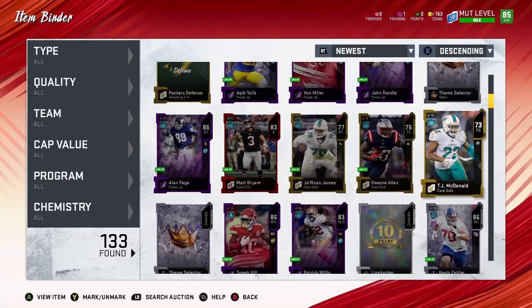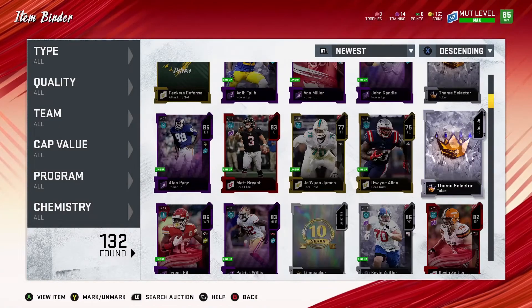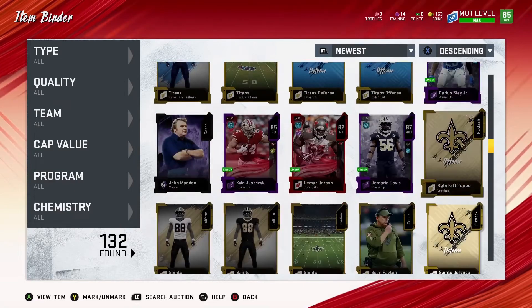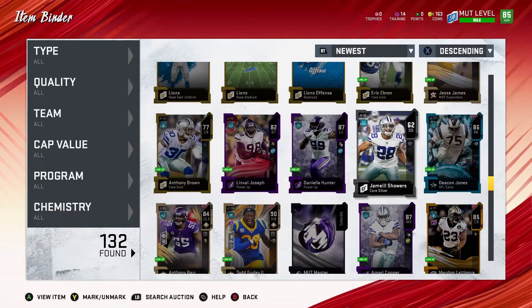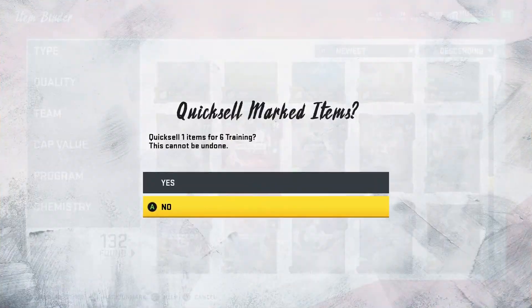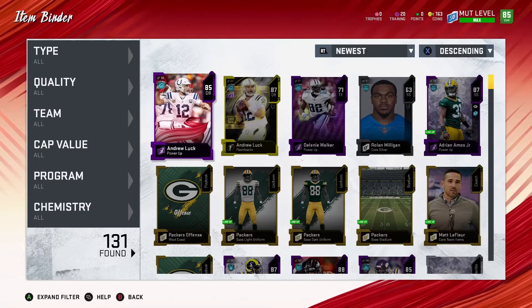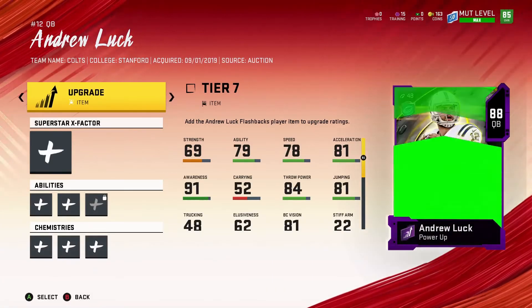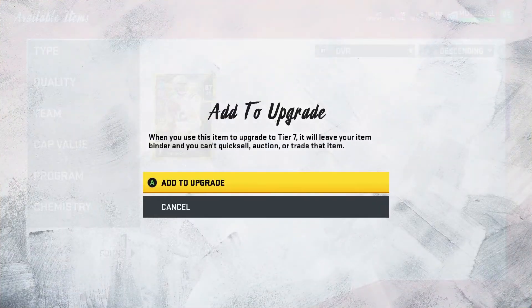Here we go right here — all right, that's decent. We had just enough, so I didn't have to quick-sell Baker Mayfield, which I didn't want to do. We should just need these two cards and we're good.